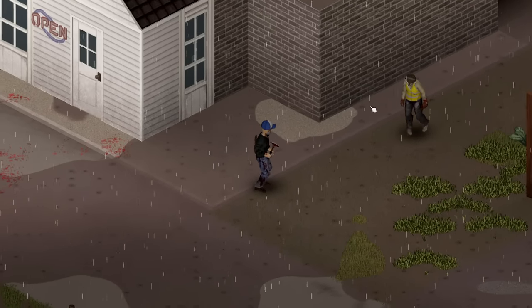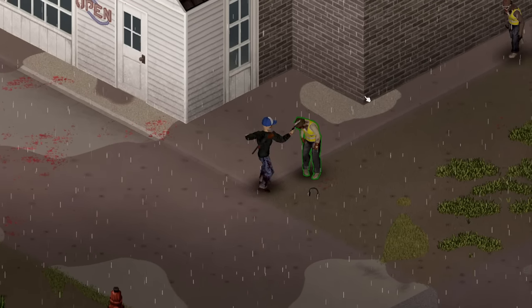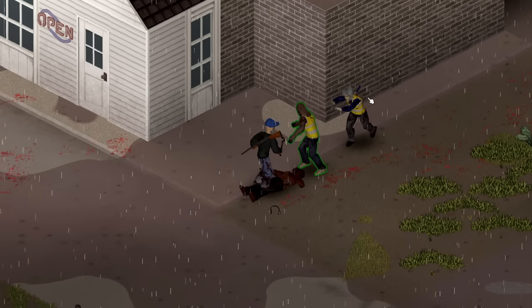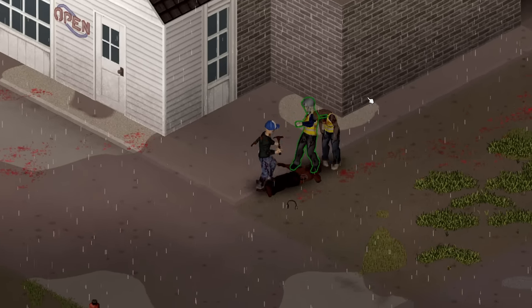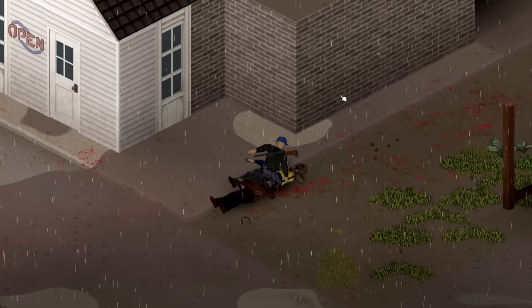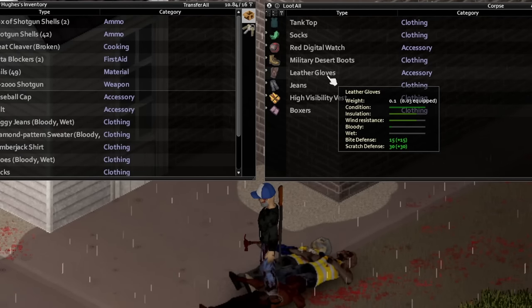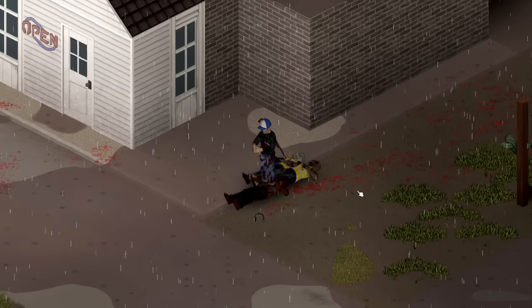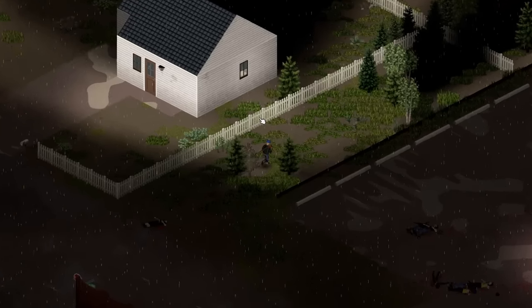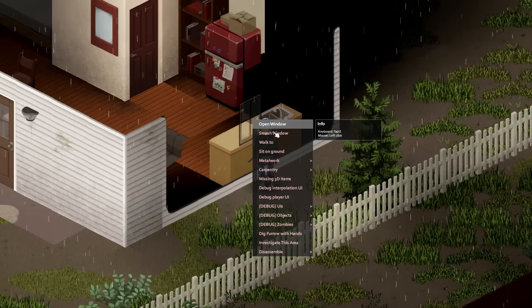Next I wanted to take a quick look at an item of clothing that might not seem like a big deal, but it definitely is. If you've played Project Zomboid at all, you may have made the mistake of jumping through a window without picking out the broken glass first. Leather gloves reduce the chances of getting glass lodged in your hands in that event, but also give you better protection from zombie bites, which can very often occur on the hands. Wearing these is a must for the best protection possible. They can usually be found on the bodies of zombie construction workers or bikers.